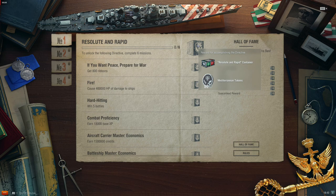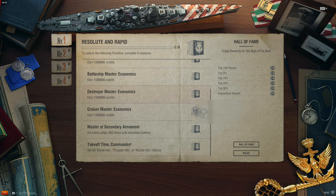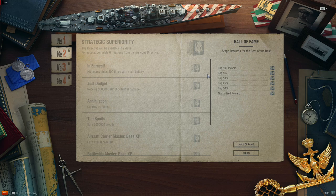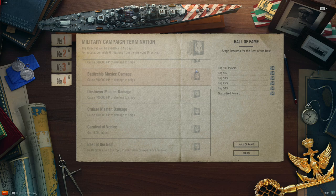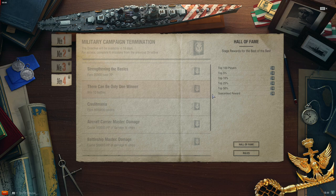The next way is by completing this month's Regia Marina directives. There are 4 parts to these directives, and the first is unlocked and live now. The other 3 stages unlock over the next couple of weeks, and the dates are shown when you mouse over each directive stage. One container is rewarded for completing each of stages 1 and 2, while stages 3 and 4 reward 2 containers each, for 6 containers in total. We can also earn Mediterranean tokens by completing the directive stages and their missions: 80 tokens for stage 1 and 100 each for stages 2, 3, and 4, for a total possible 380 tokens from completing the directive stages.